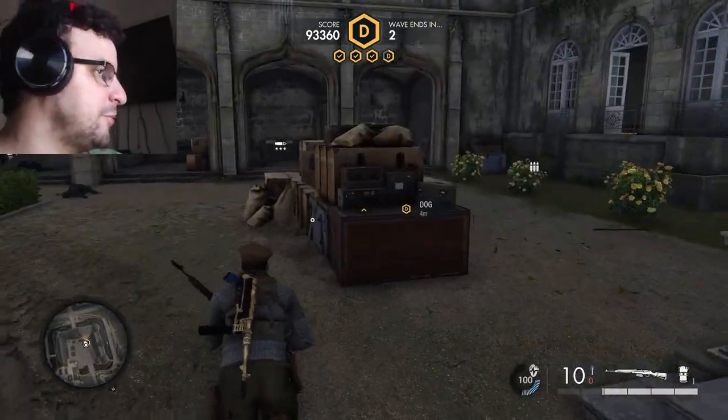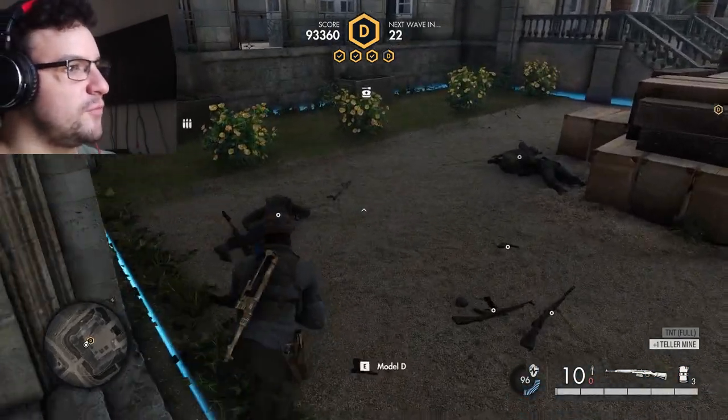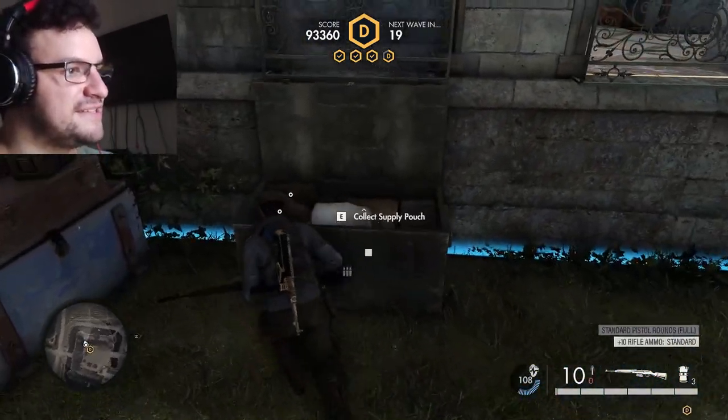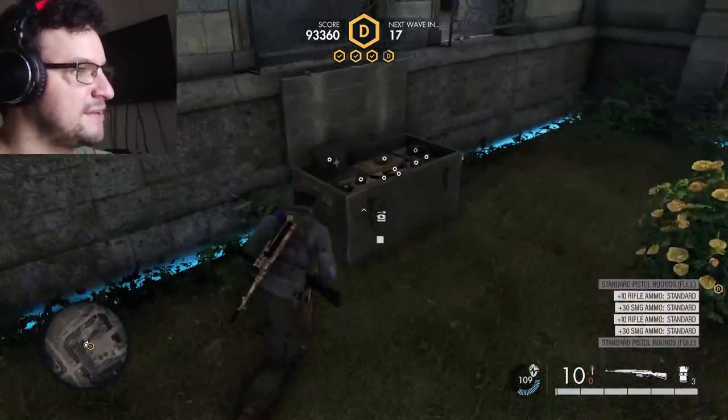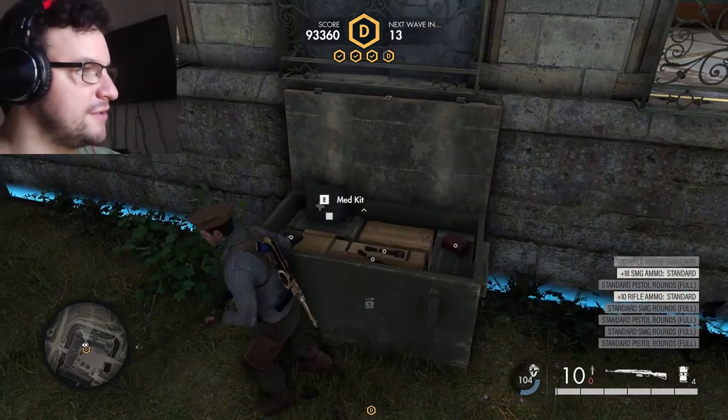Last wave, boys. Got to stock up on everything. What's good is they leave you with a lot of rifle ammo even off the dead bodies. If you pick up their guns and press R while holding the rifle, you can take the ammo straight out of it.